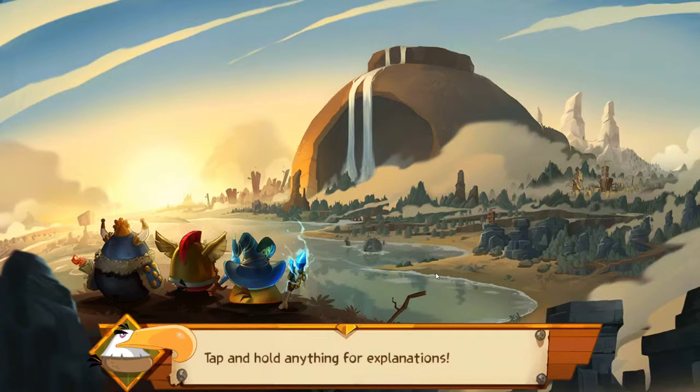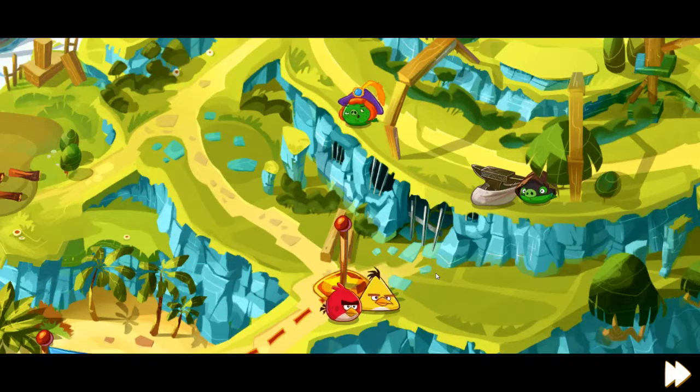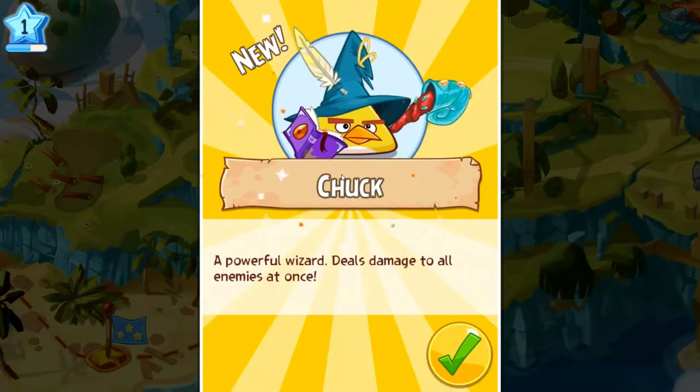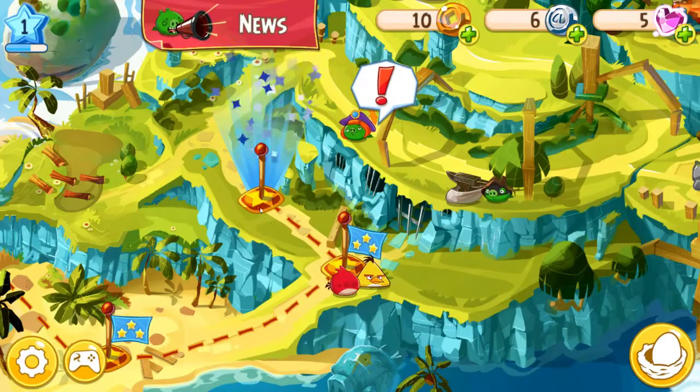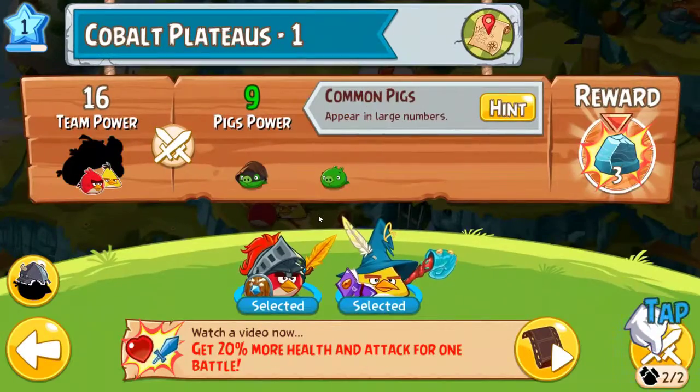This loading takes an awful long time — loading, sorry, I get the words mixed up. There we go — we have Chuck on our side and Prince Porky is super angry. Chuck, a powerful wizard, deals damage to all enemies at once. We need to hurry and catch up with Prince Porky.